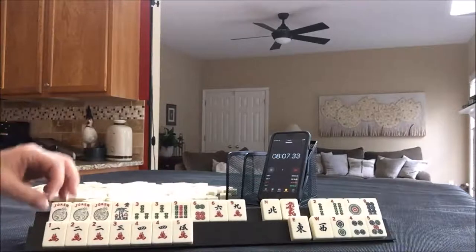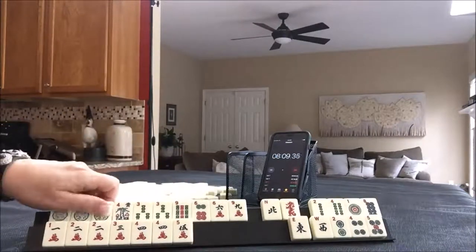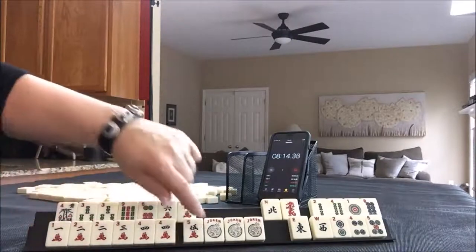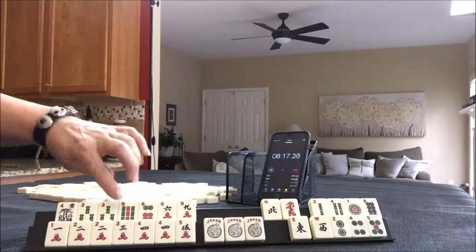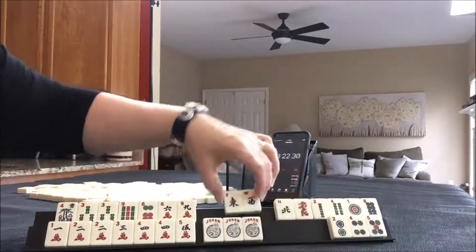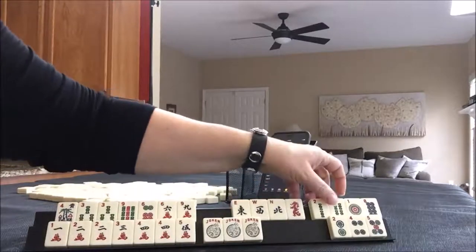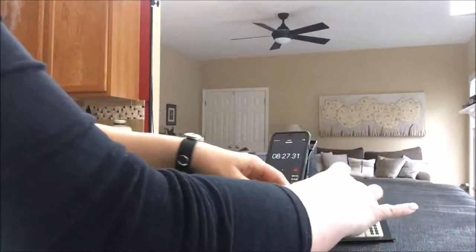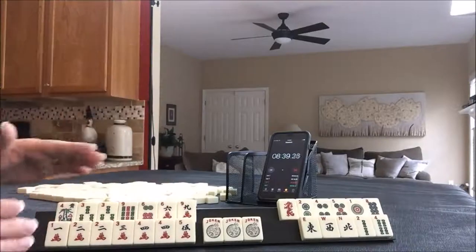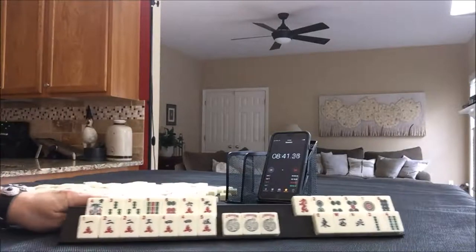So three, six, nine — you don't have to pick a hand until you run out of discards. And then one, two, three, four, five right there. You don't have to pick a hand until you run out of discards. So I would just discard all of these. When all of those are gone, gather three, six, nine, one, two, three, four, and then pick a hand. That's how I would play this one.